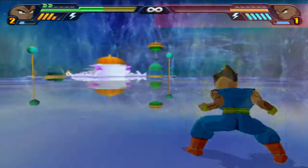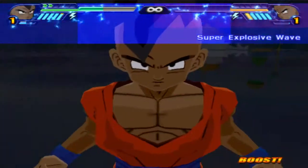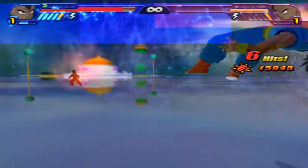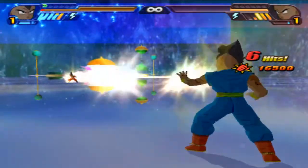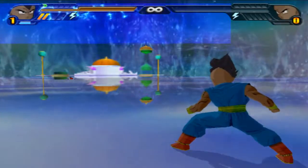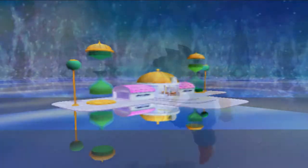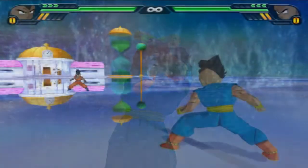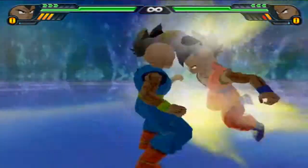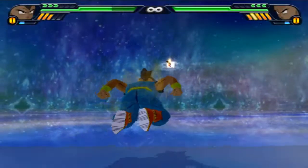Ginyu charging now, Ginyu at max power, TN at max power. Super Kamehameha, Super Kamehameha from Ginyu and ultimate connects — 1.6k, 0.5k points of damage. Super Kamehameha from TN, Ginyu tries to counter — it's over, TN wins! That was impressive. The charging, the damage, the ultimate. I'm excited for this. I think Oob may have actually found a different build.